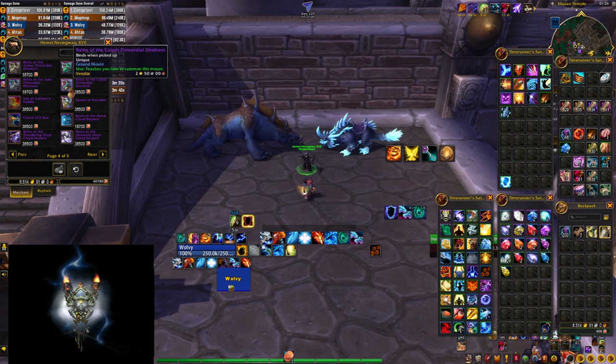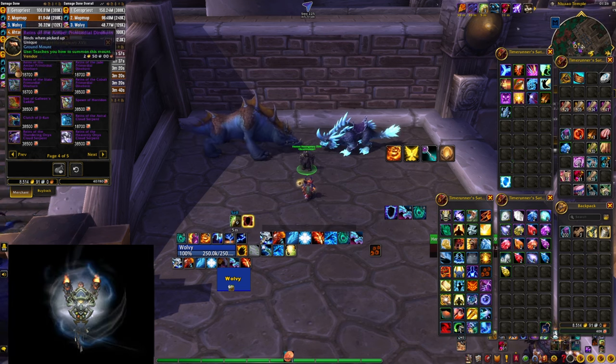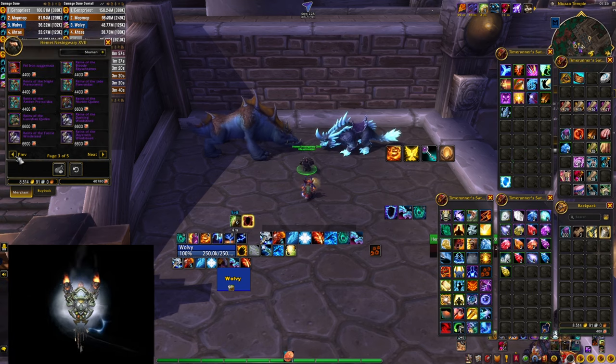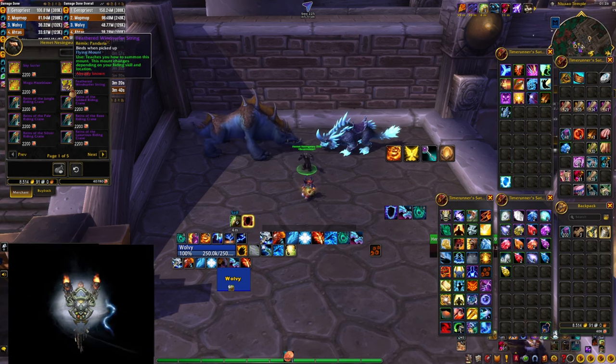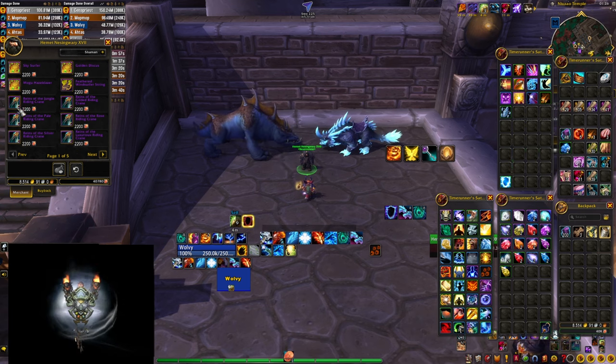The same strategy applies to transmogs and toys as well, as you might get them while doing the content. For example, I already got a full transmog set from the Heart of Fear just by playing the game — leveling, gearing, farming bronze, etc. And here's one more tip that's going to make tracking everything a little bit easier.